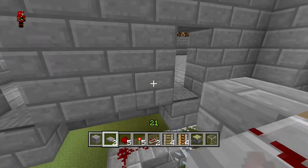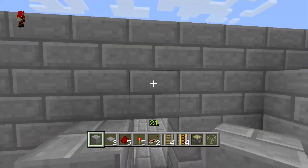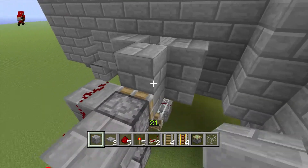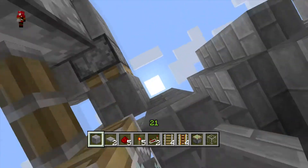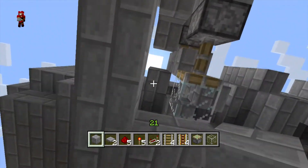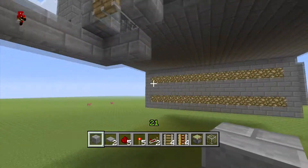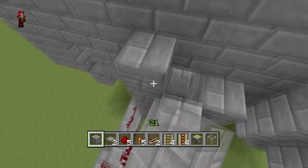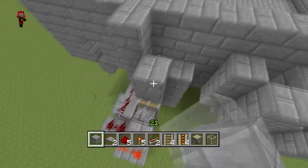Fill that up so nobody steps off. This is the arrival side, so you don't want a top block there. Just to make it look nice, pull it down. Then pull it all the way up to the roof.